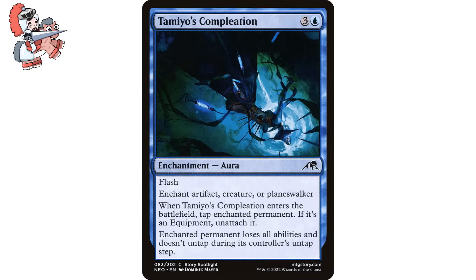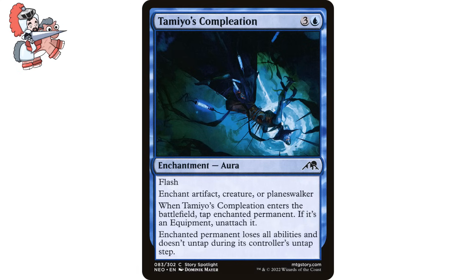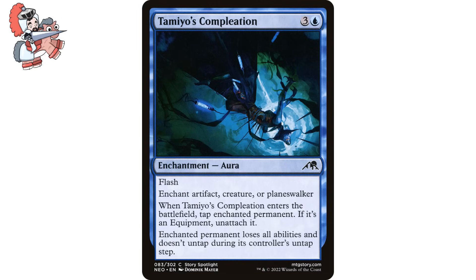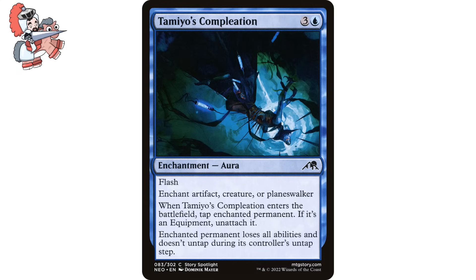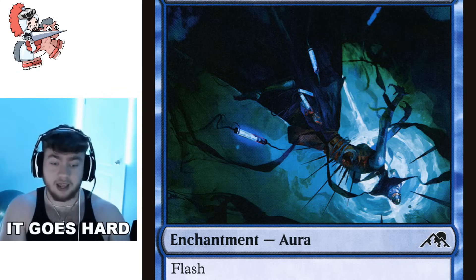Moving on to Tamiyo's Completion. Three and a blue enchantment aura from Kamigawa: Neon Dynasty. It has Flash. Enchant artifact, creature, or planeswalker. When Tamiyo's Completion enters the battlefield, tap enchanted permanent. If it's an equipment, unattach it. Enchanted permanent loses all abilities and doesn't untap during its controller's untap step. Just an absolute classic removal spell in blue, and much like the scary Gorgon from earlier, this thing ices something on the field — except this time we can hit an artifact or planeswalker in addition to a creature, which is some tasty added utility. What I love about this card is that it has Flash, meaning we can play it the same way we would an Unsummon, giving it an upside over cards like Frogify where you have to wait and cast at sorcery speed.